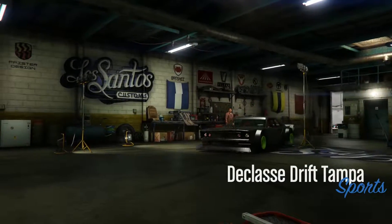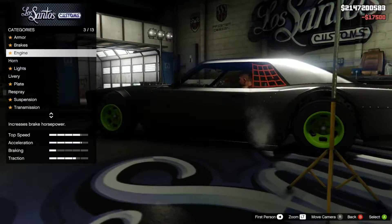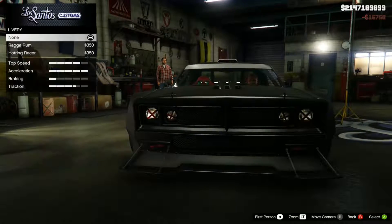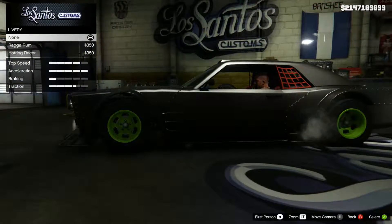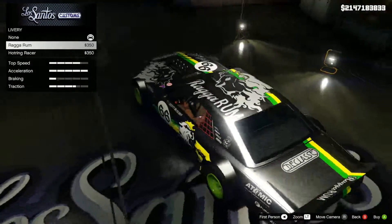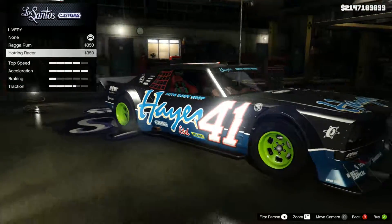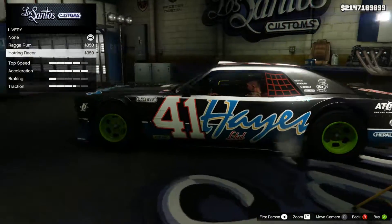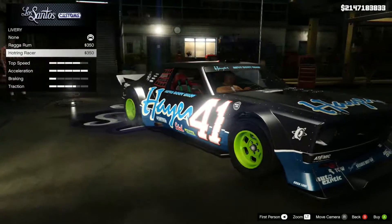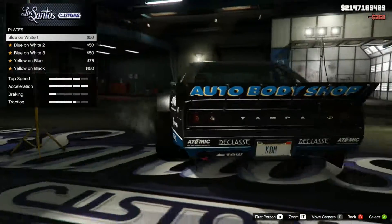I haven't seen this car modified at all — if you can get anything close to the Ken Block livery, that would just be freaking amazing. Let's get the armour, brakes, engine, lights, headlights — I want to keep them yellow, I love it. So the livery is the bit that matters. Braga Rum — this looks exactly like the Monster Energy one, obviously some things are different for copyright, but that is freaking amazing. And then we've got the Haze 41 one which I actually really like. Hot Ring Racer looks freaking amazing, I love it.